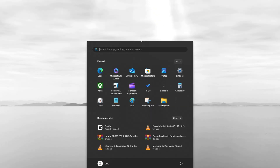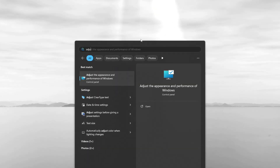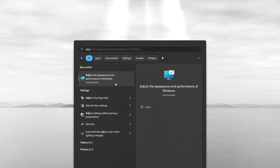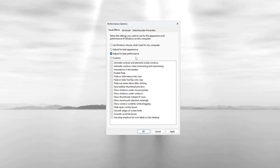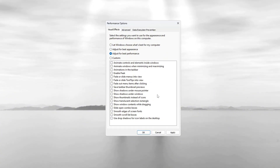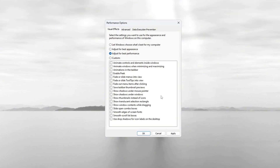Click on the Windows search bar at the bottom left of your screen and type 'Adjust the appearance and performance of Windows,' then click it to open the Performance Options window. Inside this window, choose 'Adjust for best performance' so that all unnecessary animations and effects are turned off. These visual effects can make your computer slower.